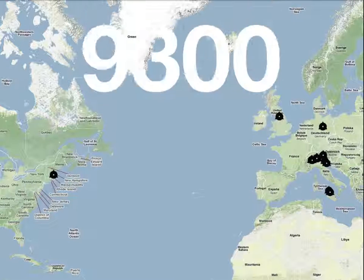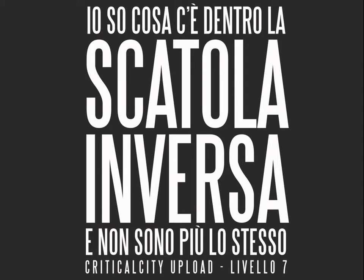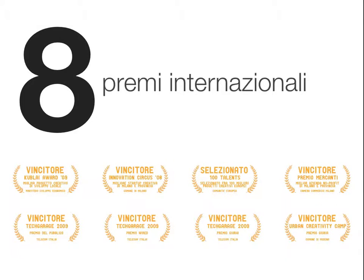What you just saw are only 7 missions performed by our players. But in the first 10 months of play, there have been more than 9,300 missions performed in Italy and around the world. But why do people play this game? Players that reach level 7 win this Catola Inversa, which is a mystery box that arrives at their own house. Obviously, I cannot tell you what's inside the box, but it seems that once you open it, your life is not anymore the same. Critical City already won 8 international awards and we cannot wait for the next edition in 2012 of the Toronto Digifest to create something really special with you.